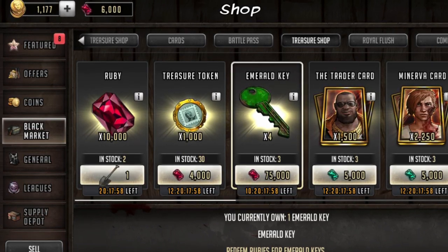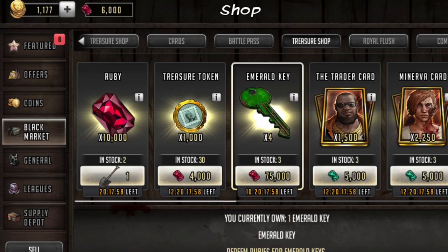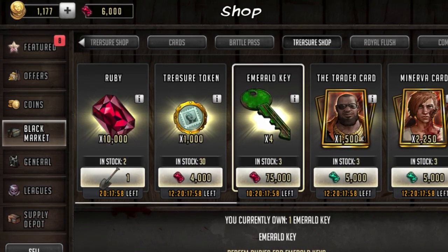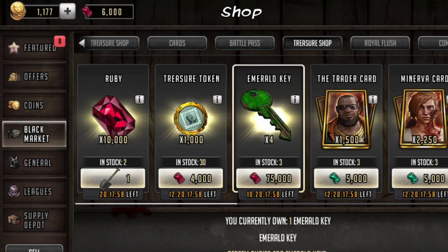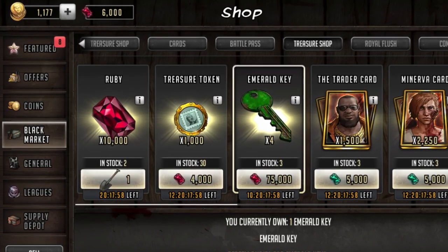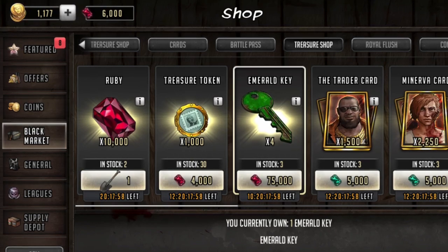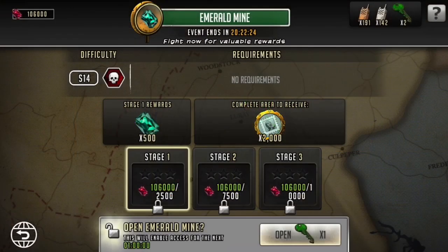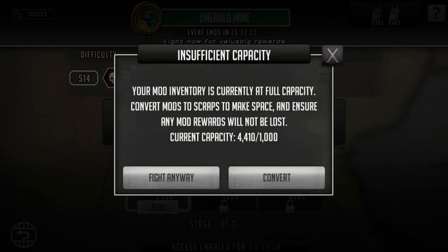To even open the roadmap you need an emerald key, which costs 75,000 rubies, and every day we get a very limited supply. You have to be ready to spend an enormous amount to get something out of this event. On the plus side, all rubies and emeralds from previous treasure hunt events are being carried over to this roadmap.